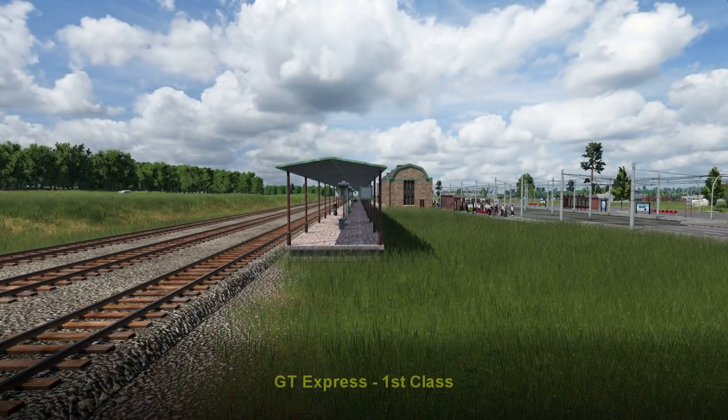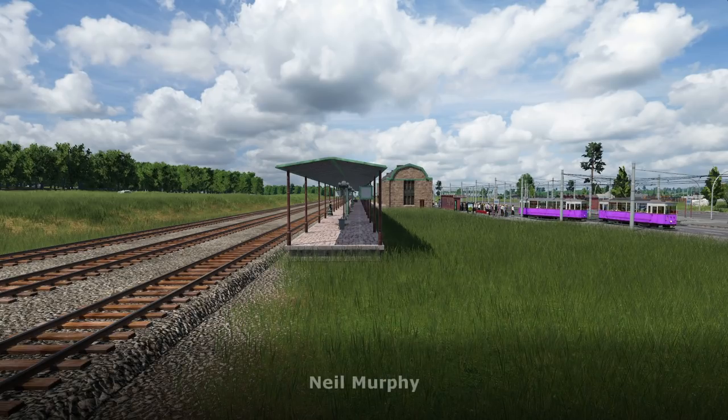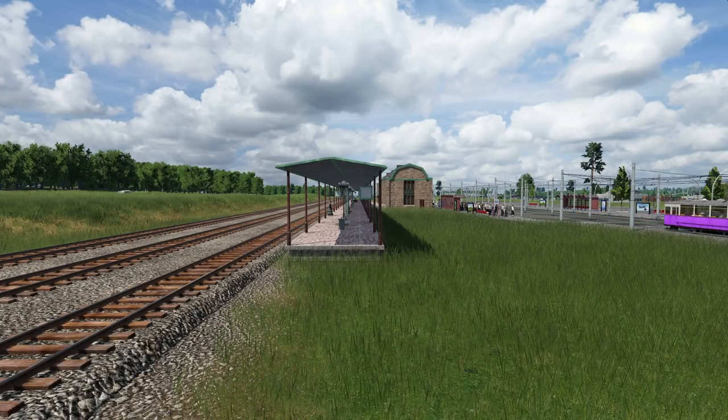Hello and welcome back to Transport Fever 2. We just got a tram pulling up to Sandhurst's busy tram stop. That is because our commuter train just dropped off a bunch of passengers. If you stayed for the cab ride at the end of the previous episode — which you don't have to, it's there as an option — you'd have seen we had a slight issue on this corner.